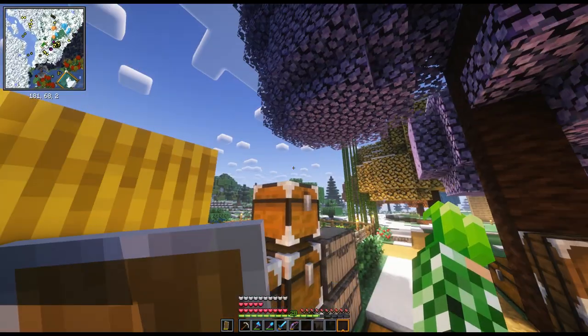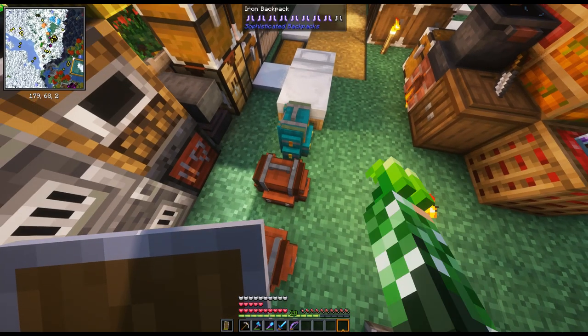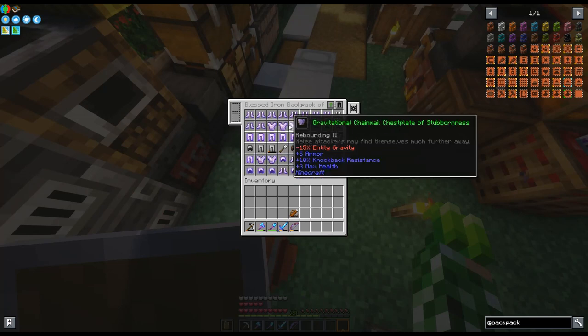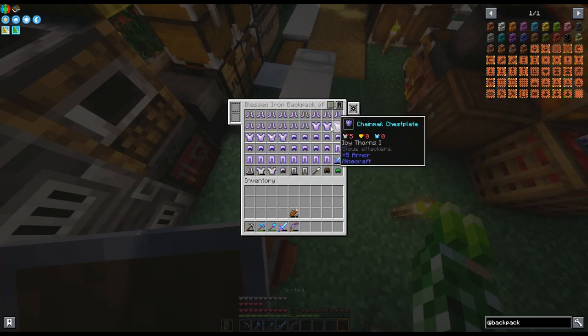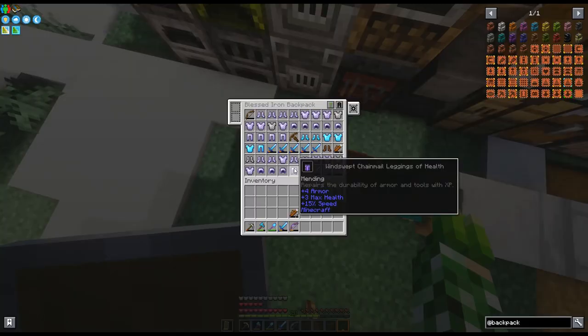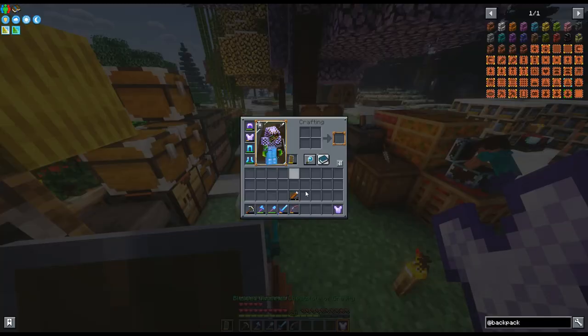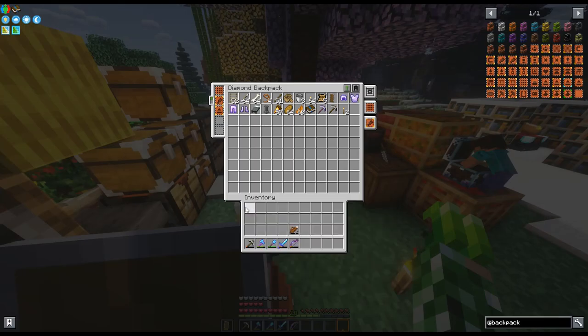Let me grab another chest plate and see what I have in here. Iron Borged, Fire Protection — let's see what else. Rebounding, Gravitational Rebounding, Berserker's Fury which makes you enraged when taking damage. I'm gonna do this one — Icy Thorns three, so those are the daggers, and I get 20% entity gravity reduction. Iron Borged gives over two armor. All right, I'm gonna put it in here.